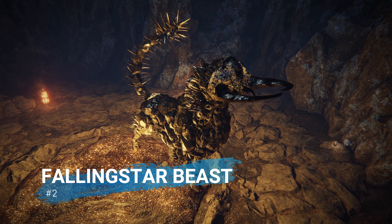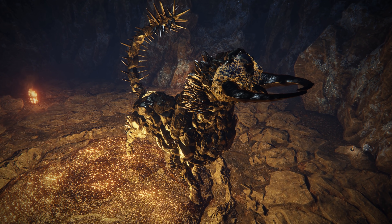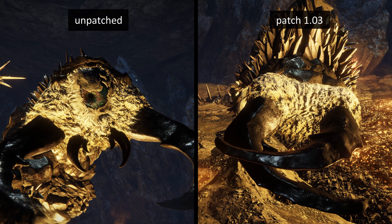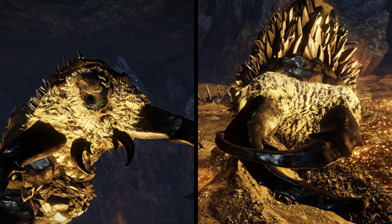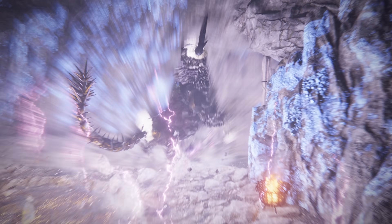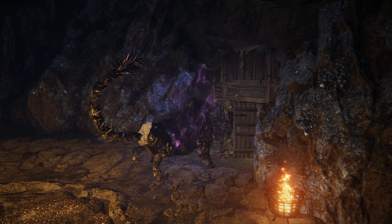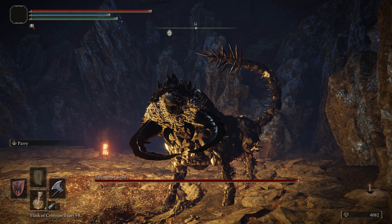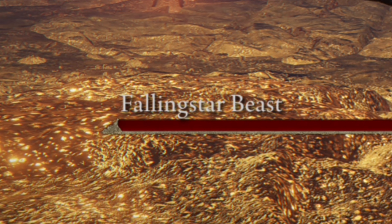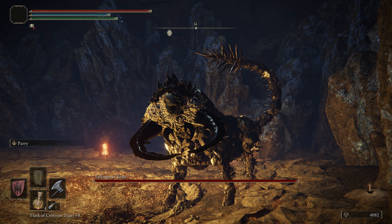Number 2: the Fallingstar Beast. In patch 1.03, we had a significant debuff to the Fallingstar Beast in Selia Crystal Tunnel. It used to appear and behave like the full-grown variant, meaning it used to have an eye and a second, more difficult phase. But now it's the eyeless version that it should be. Despite having been the full-grown variant previously, this difference was never reflected correctly in the boss's name — so the patch almost certainly wasn't a concession for player complaints. It was likely changed to make the fight into what it was always intended to be.